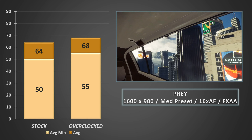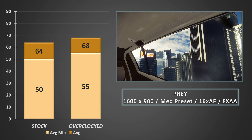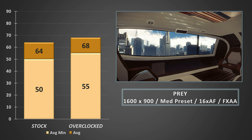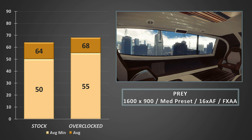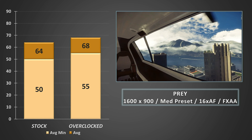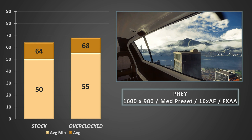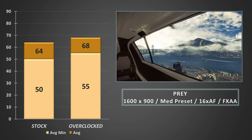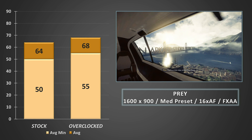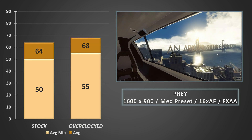Prey now, at 900p on the medium preset with FXAA turned on and 16x anisotropic filtering, and I was genuinely impressed and surprised to see average frame rates over 60FPS even at stock speeds. Prey is a fantastically optimised game, and the headroom here means that dialing back a few of the more taxing settings like anti-aliasing would mean that even 1080p gaming would be a certain possibility.